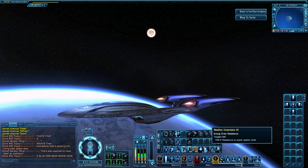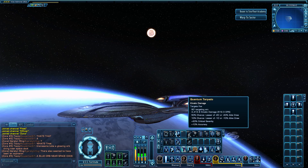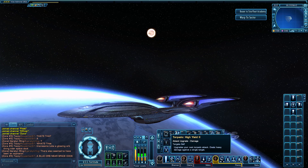I used to run six beam arrays and two torpedoes; now I'm running three torpedoes and five beam arrays. High Yield Two adds a bonus to my quantum torpedoes to increase damage. This ship is primarily beams, but I still want advantage from torpedoes. In fleet actions with grouped targets, you may wish to swap High Yield Two for Torpedo Spread Two if everyone is using AoE effects — the ship can be reconfigured for different situations by swapping bridge officers.